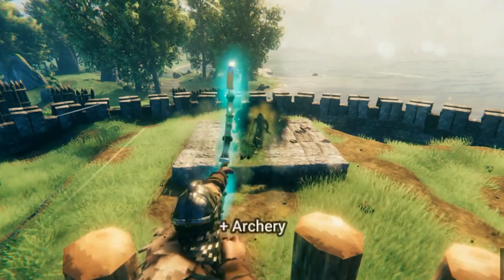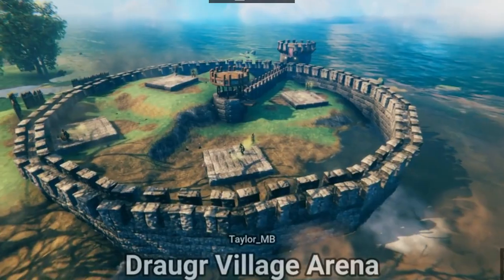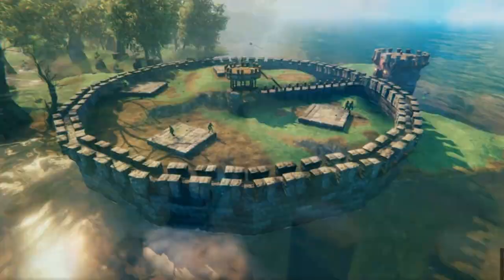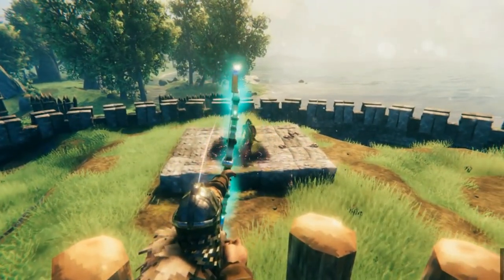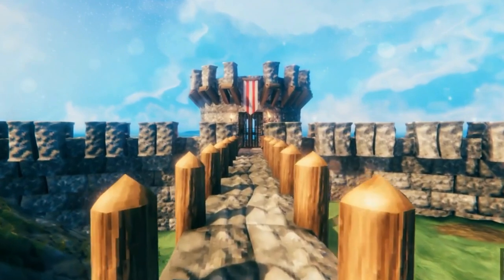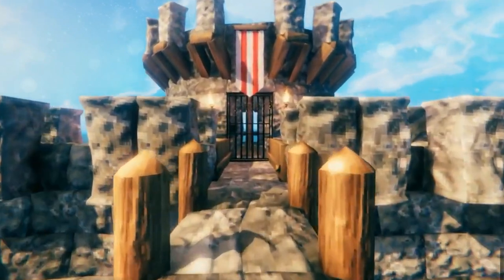Coming in at number eight, we have this Draugr village that was converted into an archery range slash village arena type thing, posted by user Taylor Megabytes. It looks like they have an archery ring set up with a Draugr spawn, so they just have infinite entrails. If you've played Valheim you know the yummiest sausages come from zombie entrails. This is a smart build — create a perimeter around a Draugr village and do your work from there.